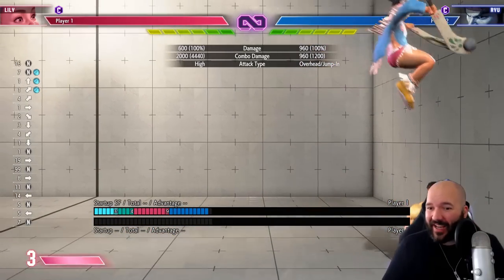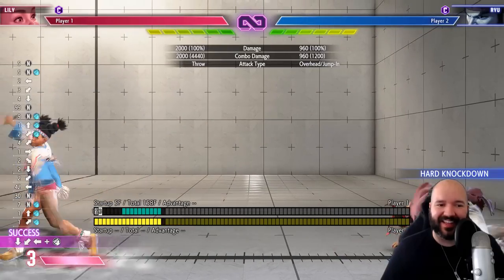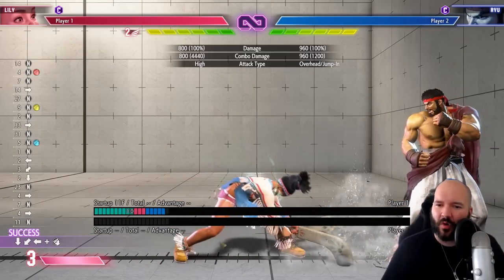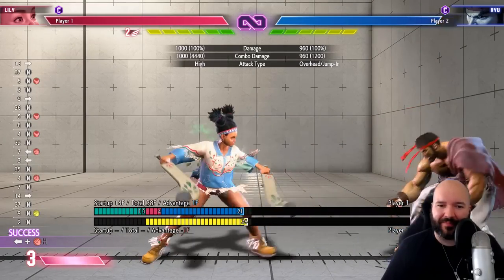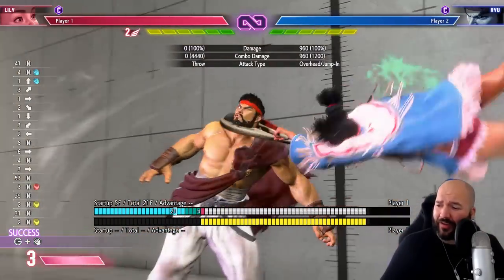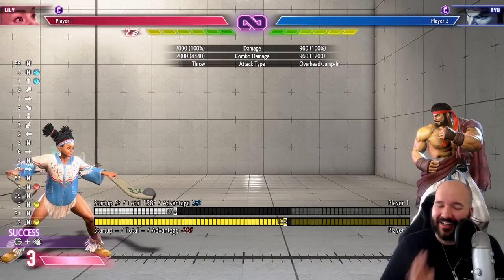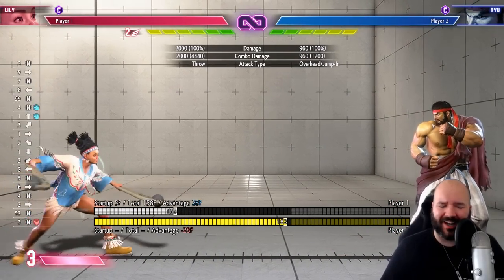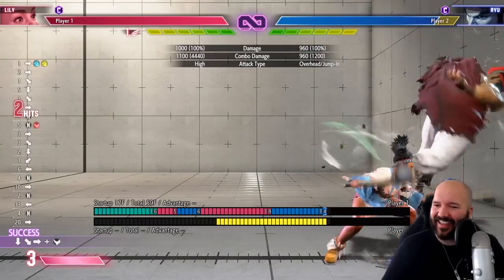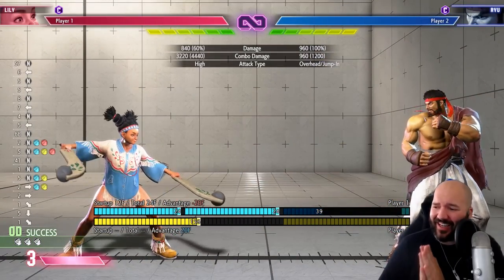Her command throw is pretty strong, even though it does leave you full screen. And her Wind Stocks are incredibly good combined with the normal poking game you'd see from T-Hawk. All these things combined make Lily a pretty formidable character and one that feels like a big step up coming from Street Fighter 4 T-Hawk. But what do you say we go online — let's see if I can put it to the test in a match and see if we can get the win. Wish me luck, I'm going to hop into ranked.